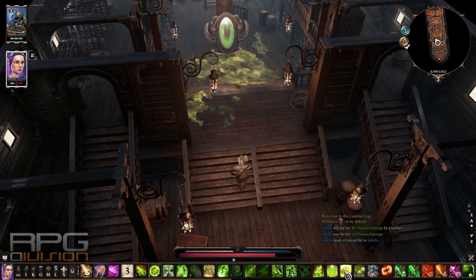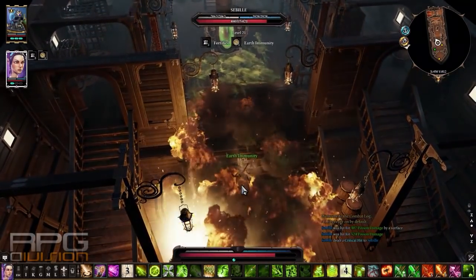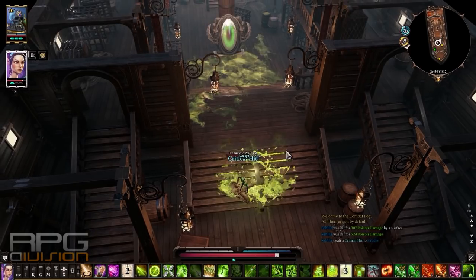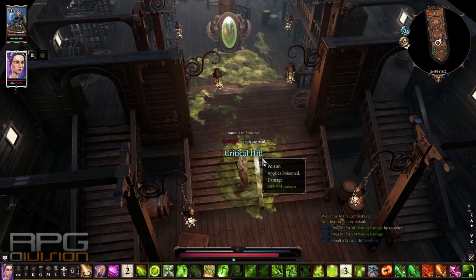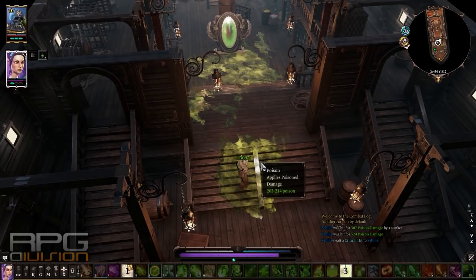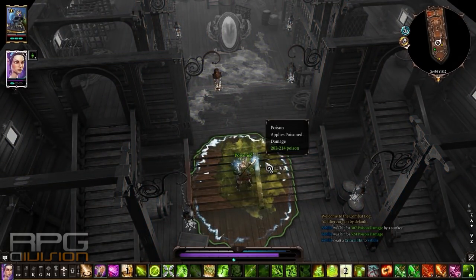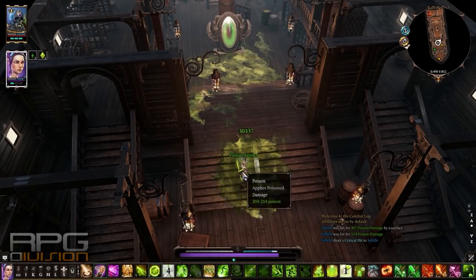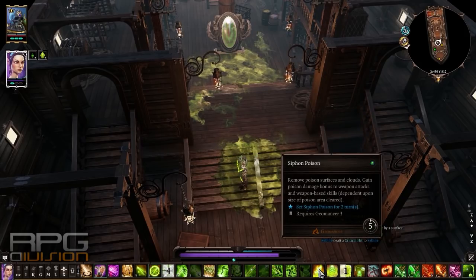Another way is to use poison wave, which will give you earth immunity, and then shoot a poison arrow beneath your feet. That will not hurt you and you'll be able to use that same surface to implement poison to your arrow attacks by using elemental arrowhead and siphon poison.